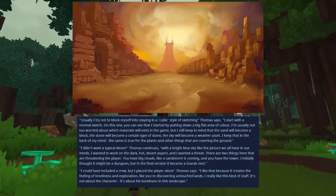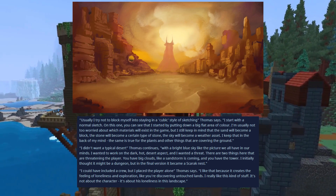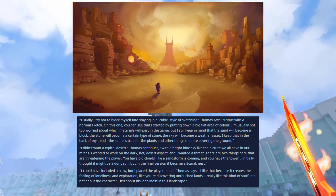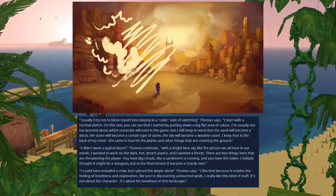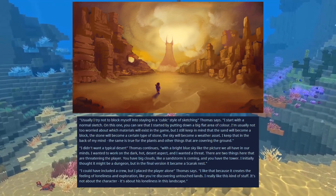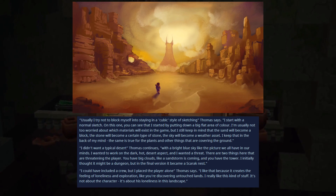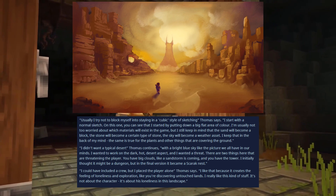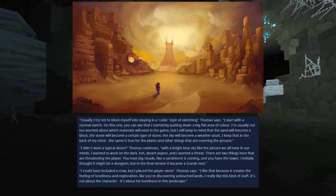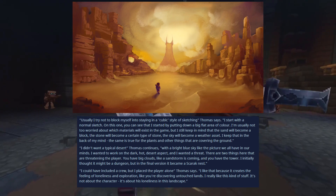Thomas continues: I don't want a typical desert with a bright blue sky like the picture we all have in our minds. I wanted to work on the dark, hot desert aspect, and I wanted a threat. There are two things here that are threatening the player — you have big clouds, like a sandstorm is coming, and you have a tower. I initially thought it might be a dungeon, but in the final version, it became a Skarak nest. I could have included a crew, but I placed a player alone. I like that because it creates the feeling of loneliness and exploration, like if you're discovering untouched lands. It's not about the character — it's about his loneliness in this landscape.